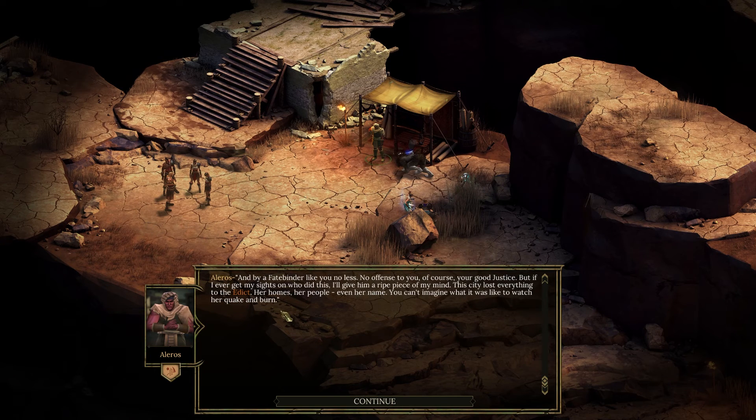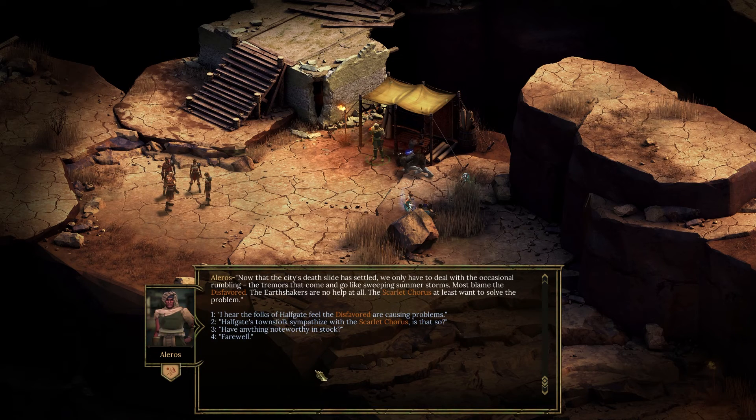This place sure has been wrecked, and by a Fate Binder like you no less. No offense to you of course — you're good justice — but if I ever get my sights on who did this I'll give him a right piece of my mind. The city lost everything to the Edict — her homes, her people, even her name. You can't imagine what it was like to watch her quake and burn. Now the city's death slide has settled, we only have to deal with the occasional rumbling. Most blame the Disfavored — the earth takers are no help at all. Scarlet Chorus at least want to solve the problem.